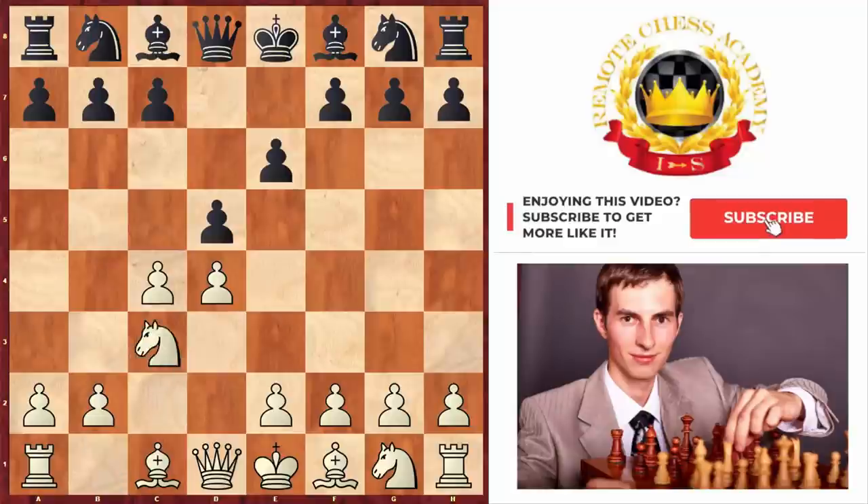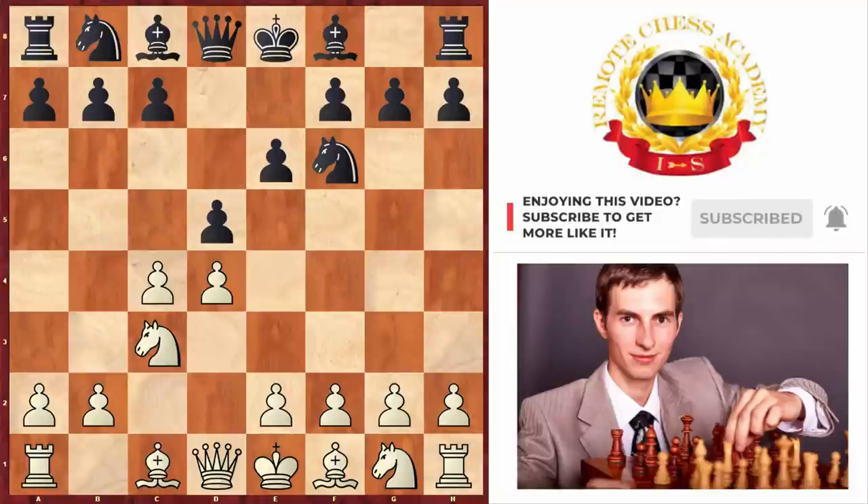Here, after Knight to C3, Knight to F6, we've got the most classical position of the Queen's Gambit Declined, one of the most played openings of all.